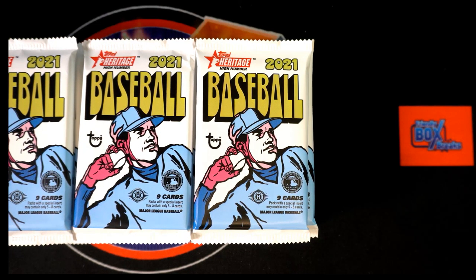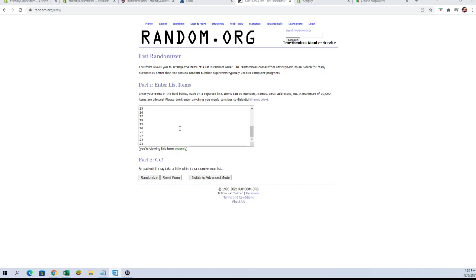All right, we have three packs for Nathan C out of a brand new box of Heritage High Number. We're going to switch over to random and find out which packs you're going to get, so let's do that right now. Let me make sure we've got a clean random — yes we do. Let's go seven times, top three numbers — those are the pack numbers we're going to get you.